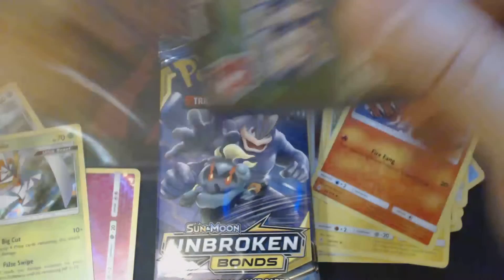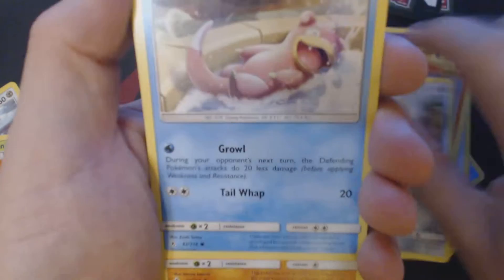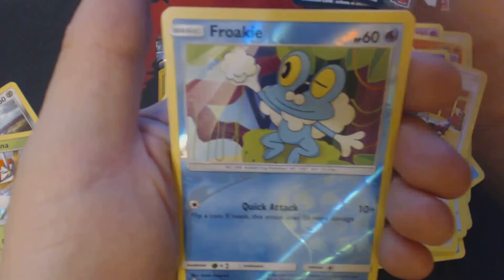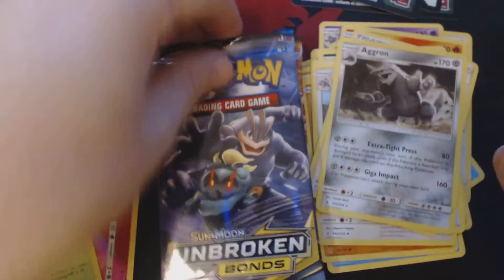This is the left front corner of this particular pack. We have here Rhyhorn, Meltan, Slowpoke, Oopah, Sandile, Water Energy, Duskstone, Raticate, Surge's Strategy, Reverse Holo Froakie, and Aggron.